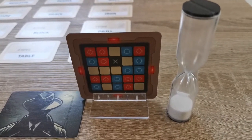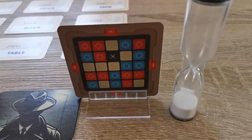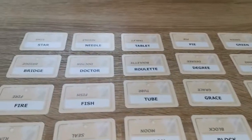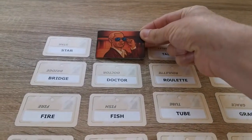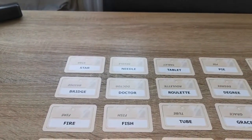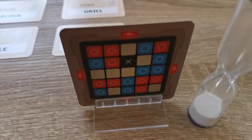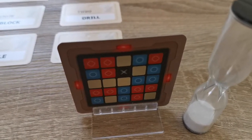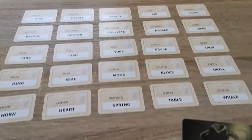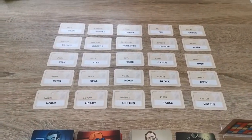This card here is the Spymaster card. It gives the indication of the agents' corresponding positions and the assassin. The one Spymaster for each team may look at this — you can see the red team has star, doctor, and needle. The assassin is in the roulette position, and both teams do not want to find the assassin, as that results in an instant fail and the other team wins automatically.